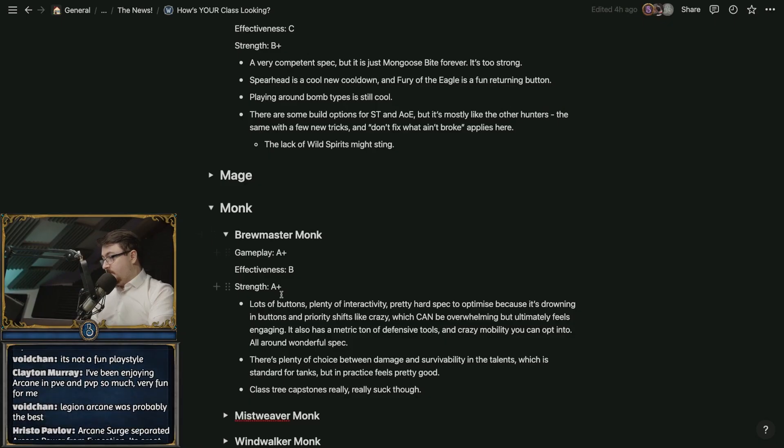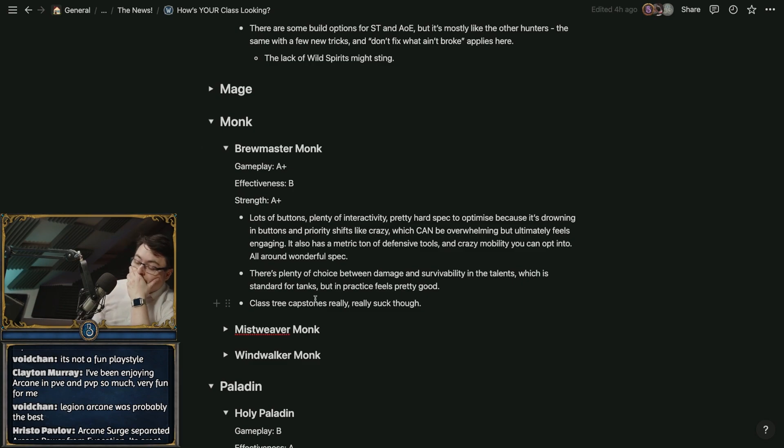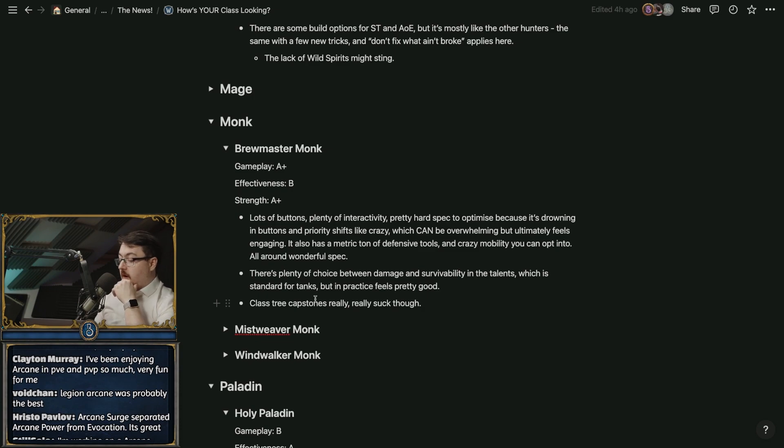Let's just talk about Monk. Brewmaster — I think it's always been fun and awesome, not much has changed, but they've got more buttons. They are genuinely fun buttons. You've got Rising Sun Kick back again, which means you actually have so many buttons to press, especially if you take Rushing Jade Wind. You run out of keybinds really easily, and you also have Dampen Harm and Diffuse Magic — so many more cooldowns than before.